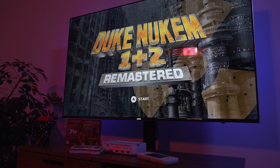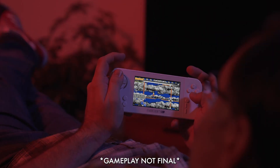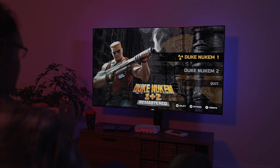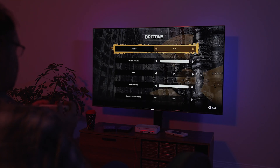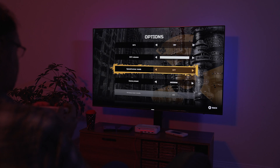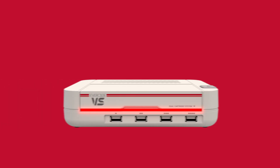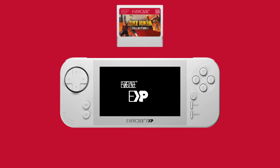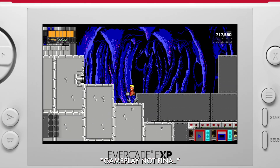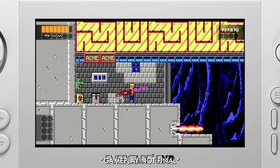Duke Nukem 1 and 2 Remastered is a collection of games recreated from the ground up for Evercade. This native release means it's not an emulated game, but a game designed and built to run on Evercade systems. This means it has its own menus and features and doesn't use the normal Evercade settings menus. This is also a physical cartridge game, so there's no digital downloads or hidden updates — everything you need to play is on the cartridge, which slots directly into your Evercade.